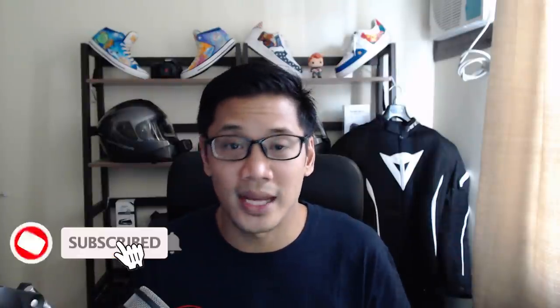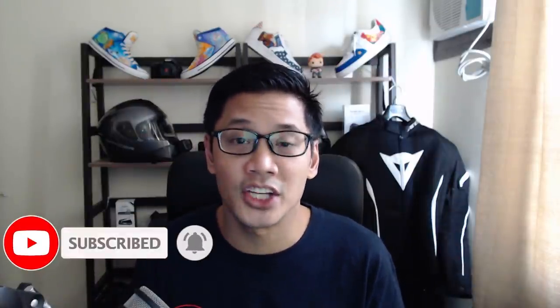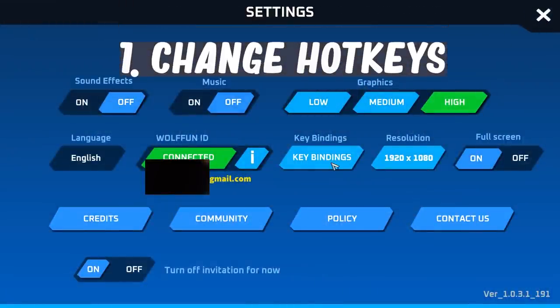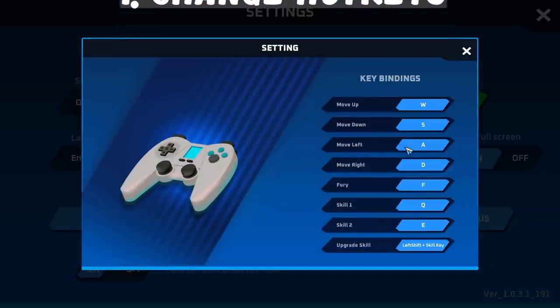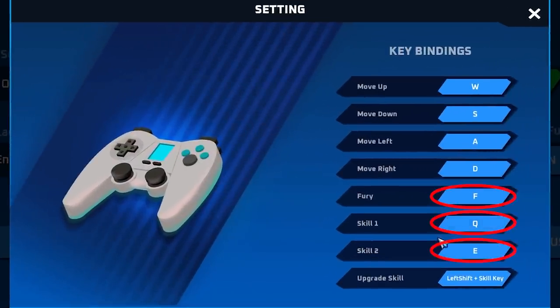Alright guys, we're not wasting any time. We're going to head straight into it. The number one tip for beginners is to change your hotkeys. If you're playing on PC, you can change your hotkeys to pretty much anything you want. I personally don't like what it's set up as default, so I change my hotkeys to what you see here.